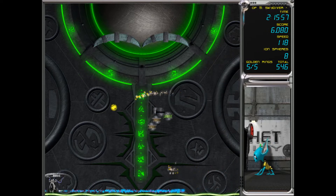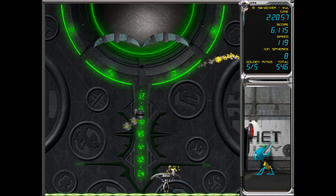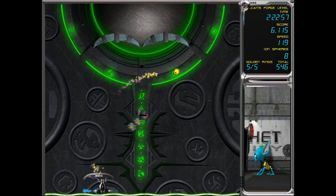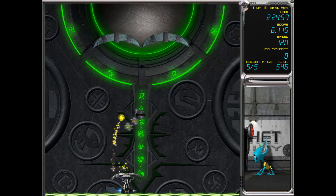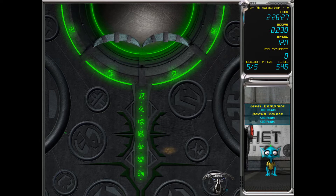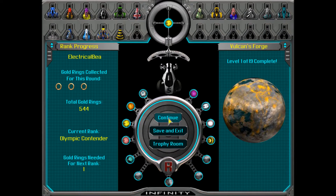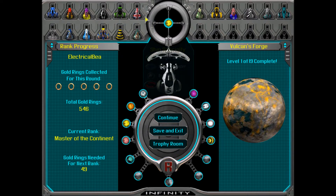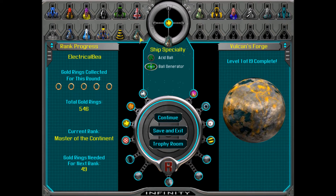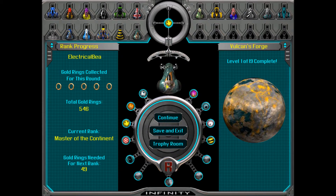Now we can get it. There we go. We got it — quite a tough start, especially for the first level. We've got a new ship. We're the master of the continent — acid ball and ball generator. Let's see what this looks like. Oh, that's cool. I think we'll stick with this one for now though.